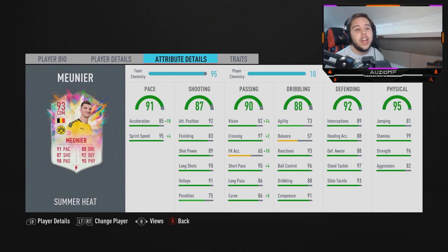He has got 89 interceptions, 88 heading, 88 defensive awareness, 97 standing tackling, 93 sliding tackling. Do you see what I mean? Put an anchor on this card — you boost the pace, you boost the defending, and you boost the physical. Because that 82 aggression is looking like a tight one. But the defending stat with an anchor chem style — oh my god, we could be looking at one of the best tacklers in this game.